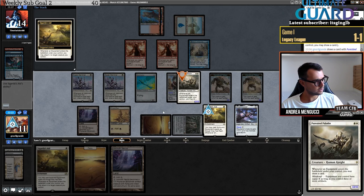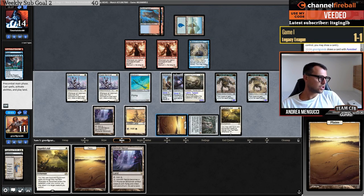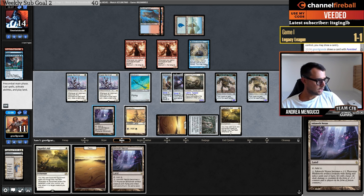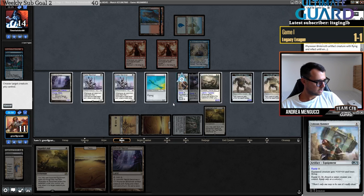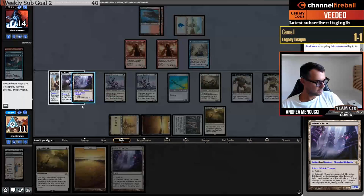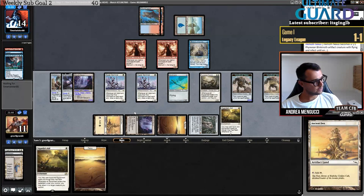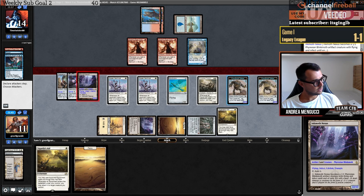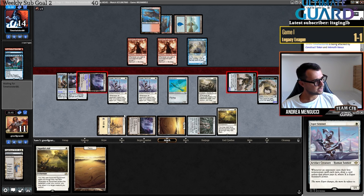I could even put the Shadowspear somewhere useful — probably here. It doesn't matter where I put it because I can move it whenever I want. I think what I do is activate the Nexus, put the armor on it, put the Shadowspear on it — it loses flying but I'll give it flying again — and then attack hopefully for lethal. Even if they have a Dragon's Rage Channeler, I'm still drawing two cards.